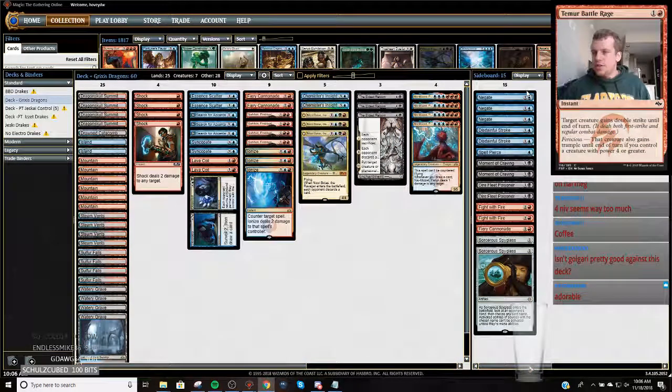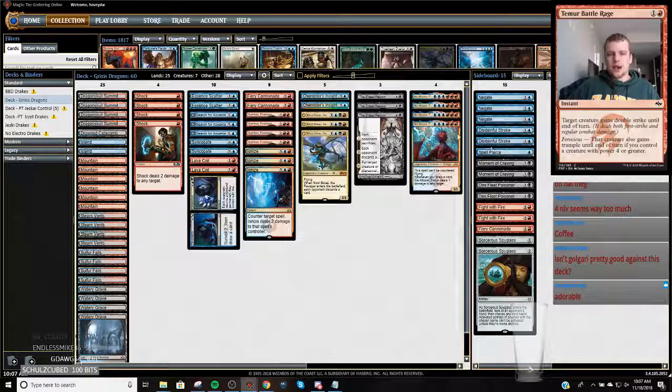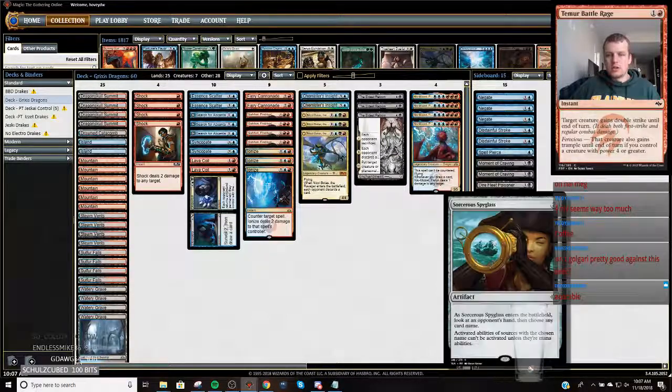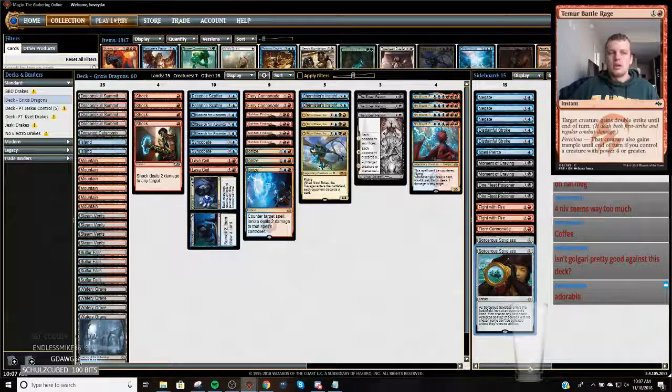Alright YouTube, today we're gonna play some Bricks and Dragons. I've been playing against this deck a couple times and it's been impressive when I've seen it played against me. It's basically a Sarkhan deck that powers out either Nicky Bolt or Niv-Mizzet, and it combats other Niv decks with Eldest Reborn because it doesn't trigger Niv. It splashes some removal, counters, searches, and the sideboard has more counterspells for control, Moment of Craving for aggro, Dire Fleet Poisoner. Let's jump into league.